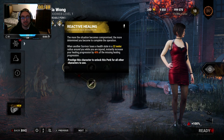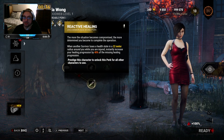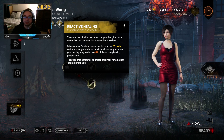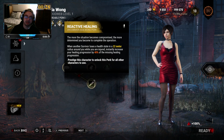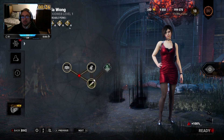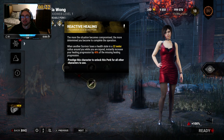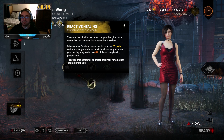Retroactive Healing: when another survivor loses a health state within 32 meters, ready to surround you while you're injured, instantly increase your healing progress by 40% of the missing healing progression. I guess if you're hit when rescuing somebody and they tunnel the unhooked person, maybe? I didn't find this useful during PTB, because I'm generally not that close. There are times when I am, but not enough to use a perk for it.